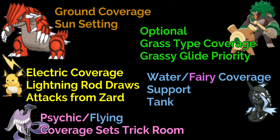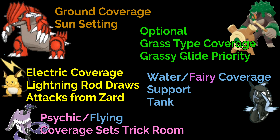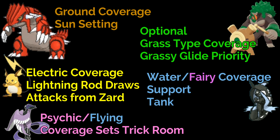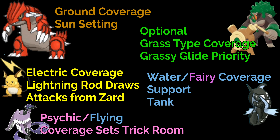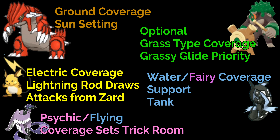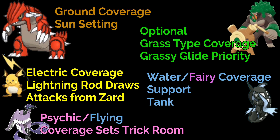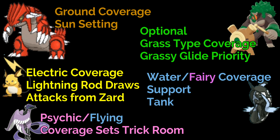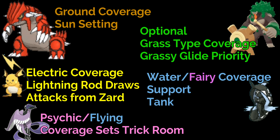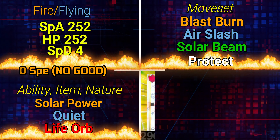The last two slots are flexible, but I'm a big fan of Rillaboom specifically because of Grassy Glide. It gives great Grass coverage and has a lot of good moves including Fake Out. If your Trick Room wears off or you never got it up — maybe you got Taunted or Imprisoned — you can still use Grassy Glide as priority and do a ton of damage since it's a STAB move. Tapu Fini rounds out the team; it's still one of the most used Pokemon in competitive, it's not going anywhere. It's Water/Fairy for great type coverage, has great support moves, and is a great tank especially with a Calm Mind build — but it also has solid base Special Attack to deal damage naturally.